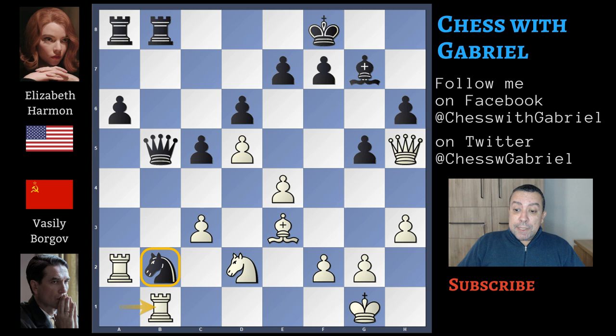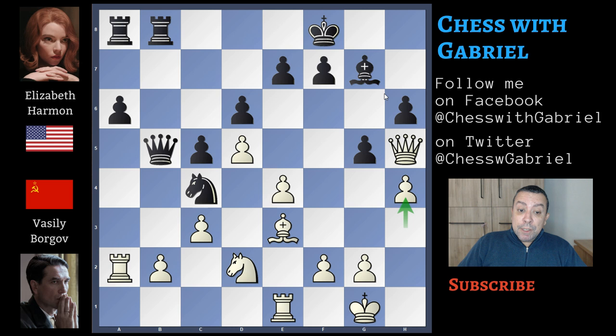So let's go back to our game. After the queen moves away, this knight jumps to c4. Knight to c4, and Borgov plays h4, with the idea to dismantle what remains of the kingside castle. Here comes knight captures on d2, but we could ask ourselves why not knight captures on e3.